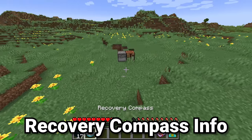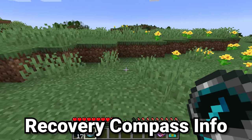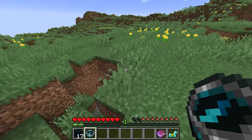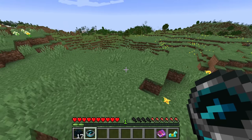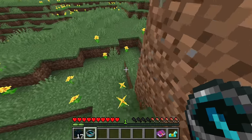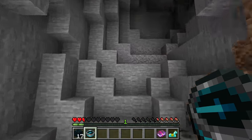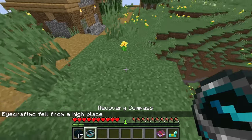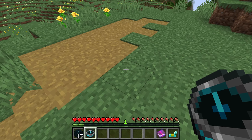We now have the recovery compass, and you'll notice its little pointer is just going in a circle randomly, sort of like a normal compass would in the nether. The reason why it's going in a circle is that it shows the last place where you died — because we haven't died yet it doesn't show anywhere. But if we do happen to die, like jumping off here and dying from fall damage, when we respawn the compass will start to point in a specific direction.